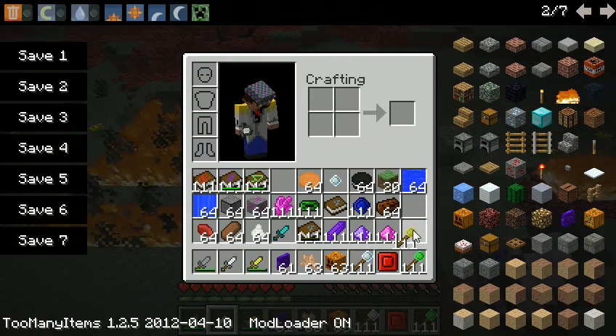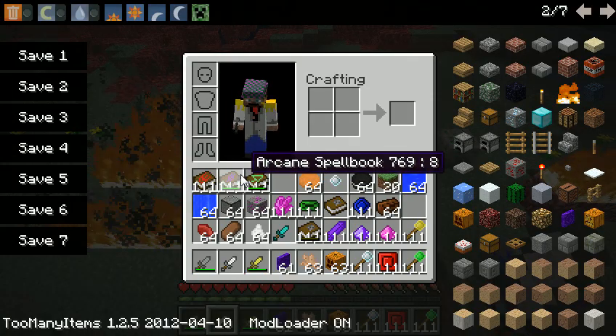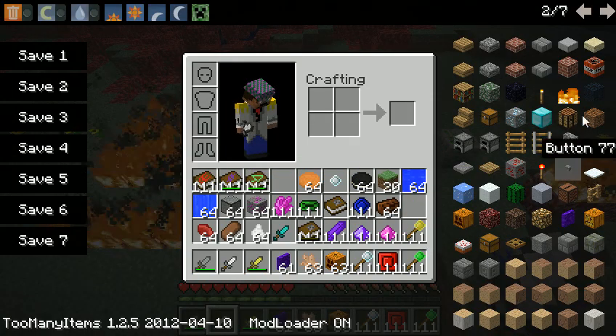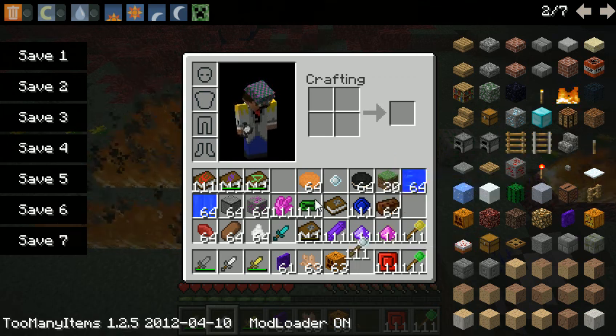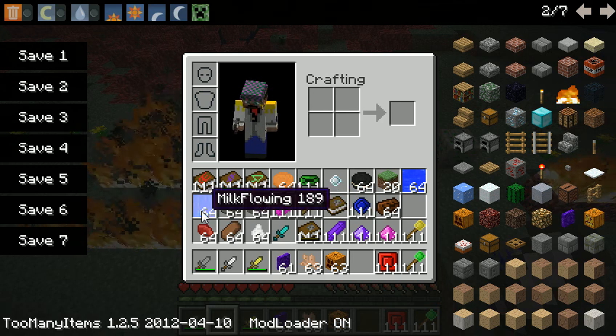Rubies and stuff - the crafting recipes are all there. I might go into those later, I could go into those now of course, but I don't have them all memorized. Because reasons.